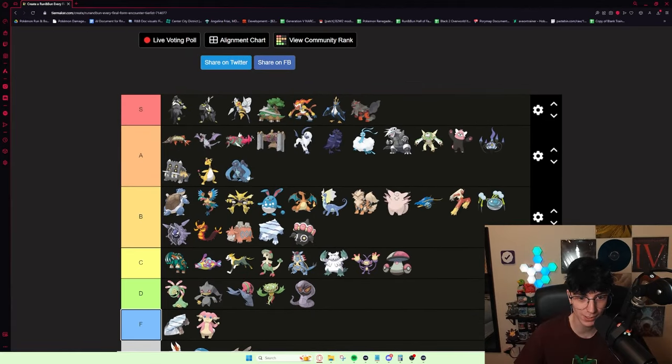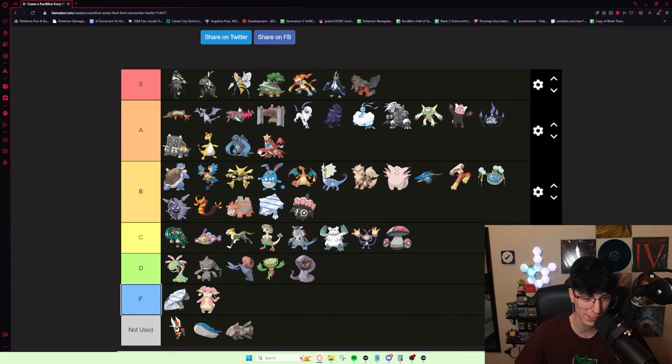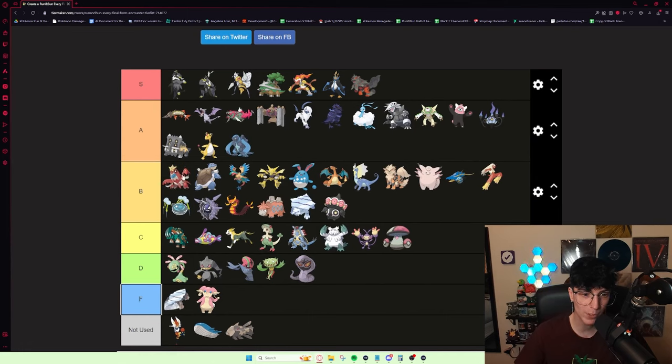Crawdaunt, much like Carracosta, is a really, really good Protect bot. It is also one of the better answers for Shell's Galar Slowbro, and it can also be pretty good on Roxanne with a candy. I'm going to put it high B tier. Protect has such high value because not a lot of Pokémon get it.